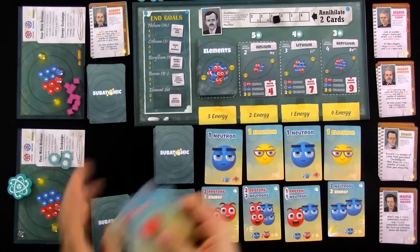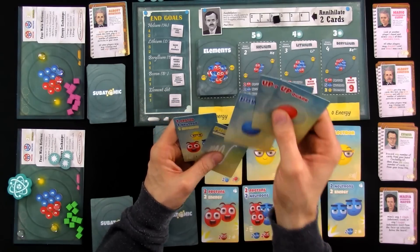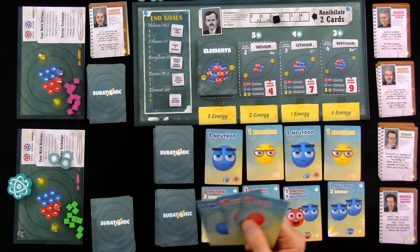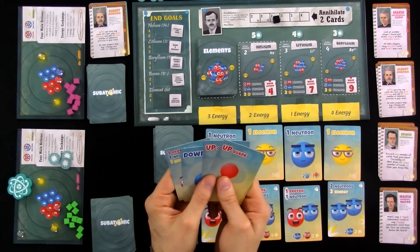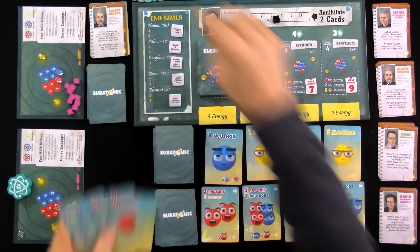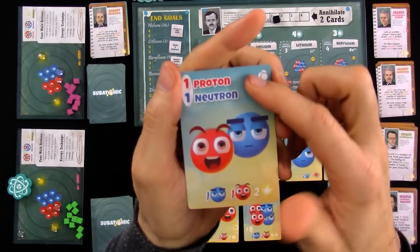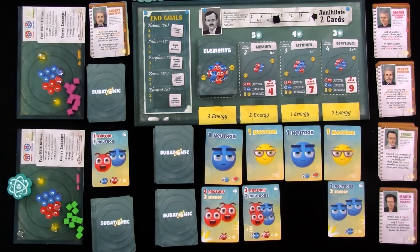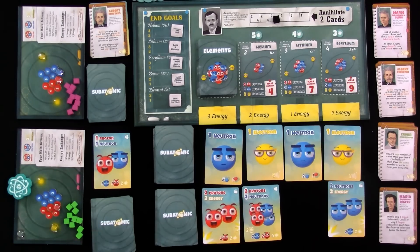I've got two ups and a down — two ups and a down counts as a proton. And I can use my wild card as a neutron, since it can be a proton, neutron, or electron. So this is a proton and this is a neutron. I need three total energy. I'm going to spend all three of my energy and spend all these to grab this proton-plus-neutron combo card. This is nice, because in the future when I play it, it delivers one proton and one neutron — that little circle is the reminder. That is a very powerful card that's going to let me start speeding up every time I play.